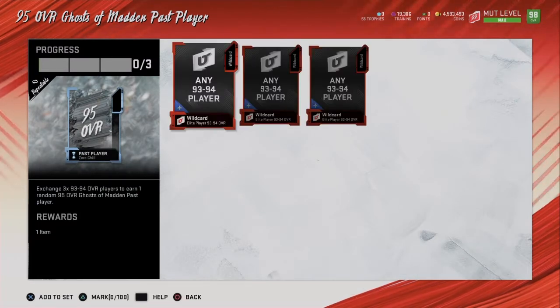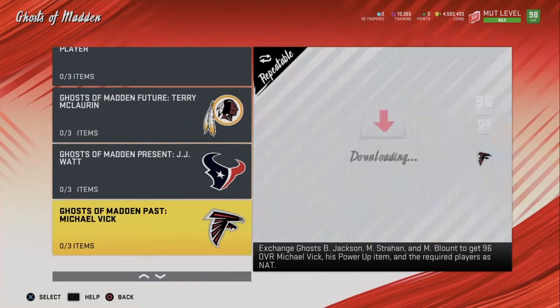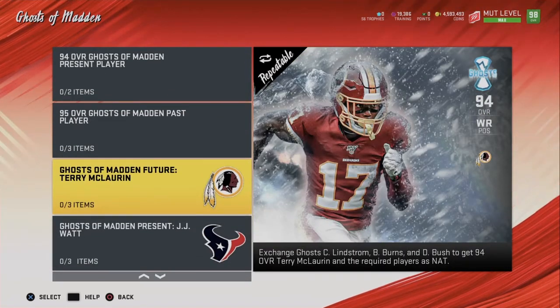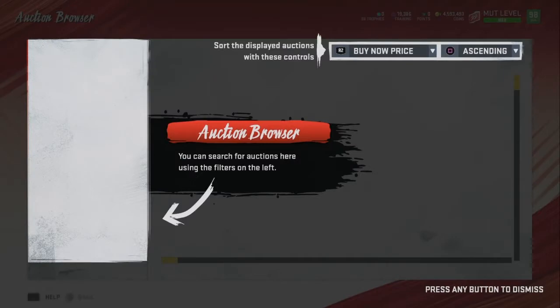The first method is the 95 overall Ghost of Madden Past player set. You need 3 93-overalls to complete this set. There are two ways: either buy the 3 93-overalls directly, or do a whole other set. We're going to talk about the second way. You can either complete the Nick Bosa set or the Terry McLaurin set. Nick Bosa usually works better, but you always want to check both.